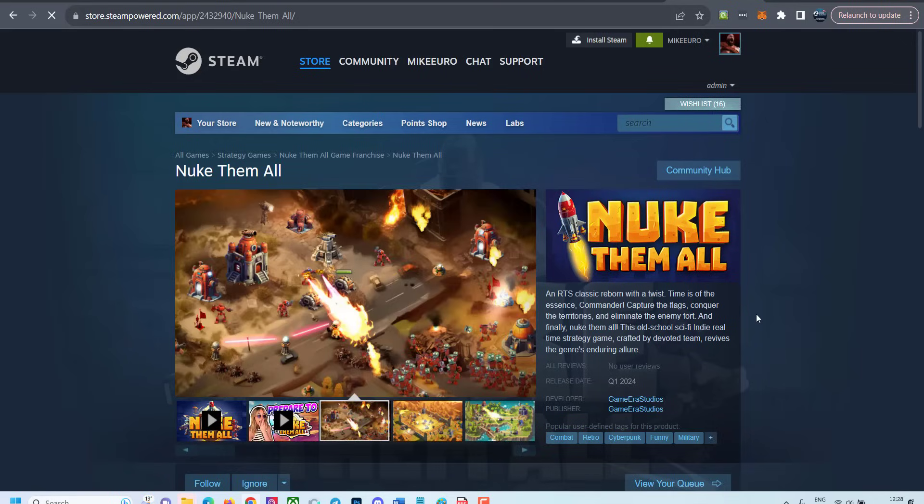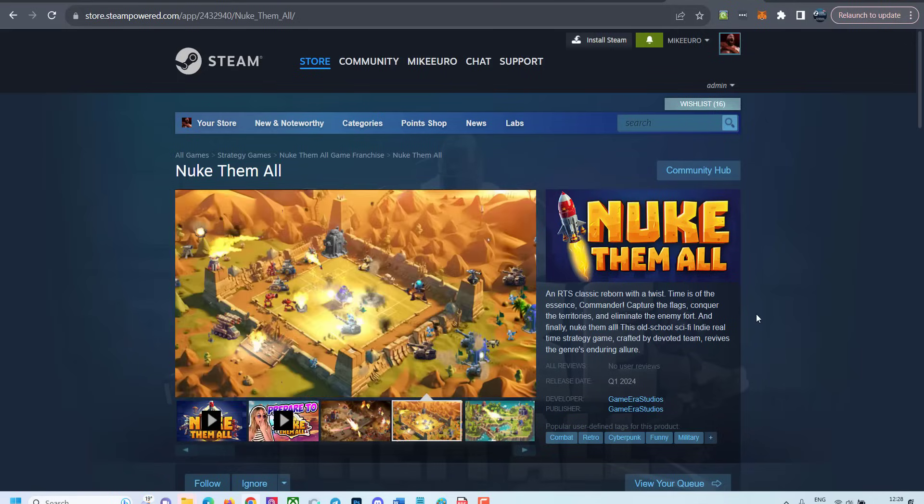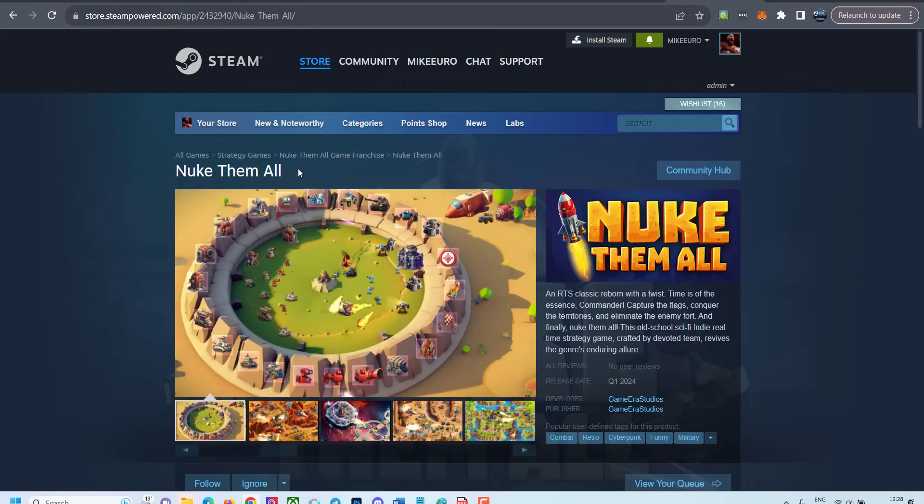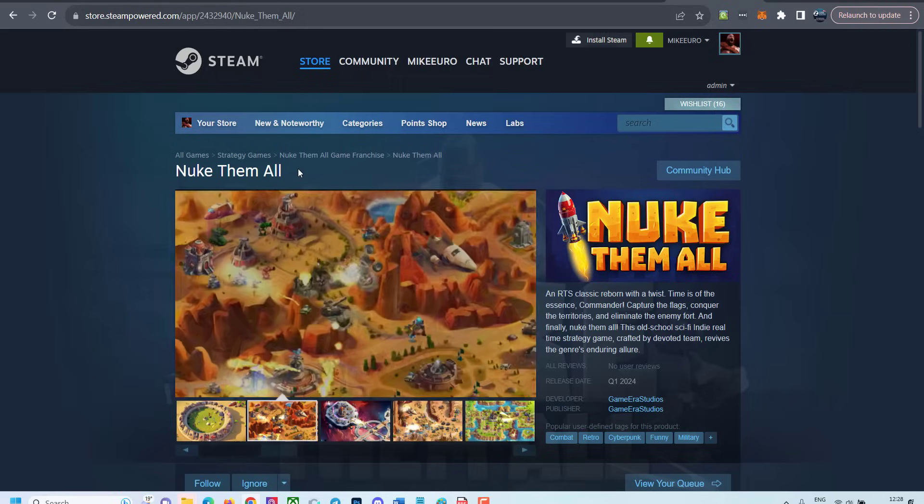What's up guys! Welcome back to Gamedev with AI — a challenge where we develop our own indie real-time strategy game with the help of AI tools. The game is Nuke Them All. If it's already out, make sure to go on Steam, search Nuke Them All, and wishlist the game — this will really help a lot. In this video we're going to cover how I created amazing 2D physics for our real-time strategy game in Construct 3. Without further ado, let's get to it.